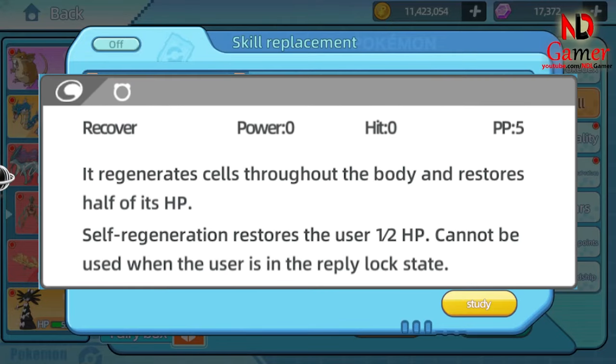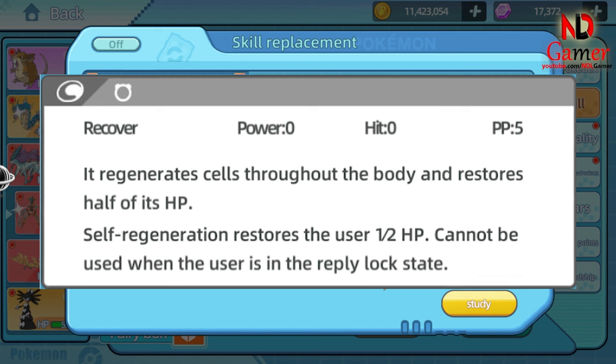Recover is one of the most common support moves in the Pokémon world. As its name suggests, this move restores a portion of the user's health. It is a defensive move that does not deal any damage to the opponent. When Recover is used, the Pokémon restores 50% of its maximum HP, allowing it to continue battling even after taking heavy damage. Each use of Recover consumes five PP — a limited resource that dictates how many times a Pokémon can use a certain move during a battle.